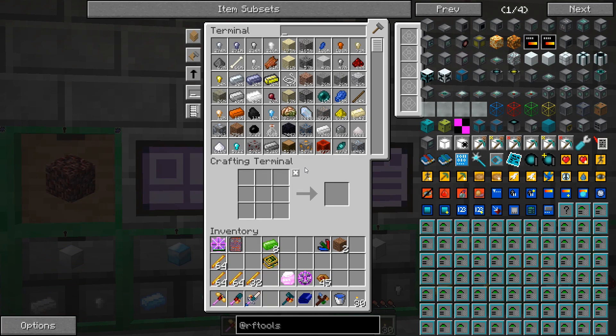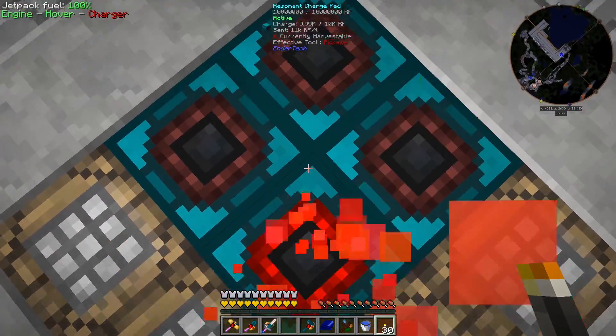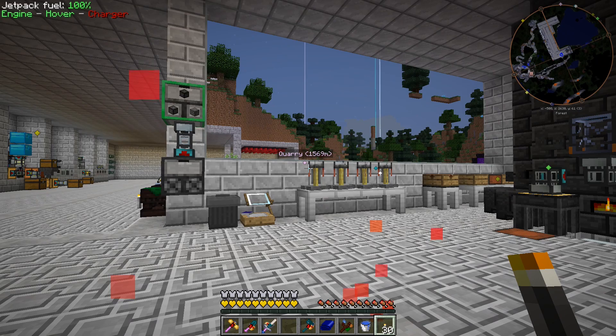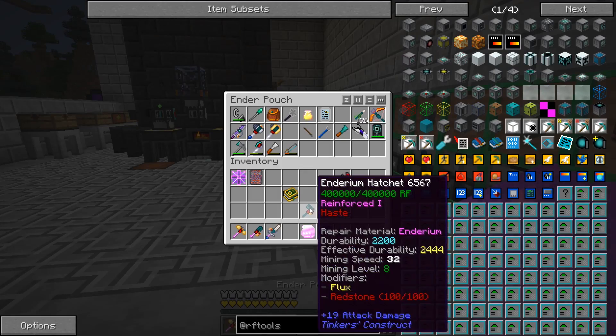We have eight in the system now, and here's eight more — I think we're gonna be good for a few minutes. Eventually I would like to have a proper Botania area set up where it's automatically producing mana, we have a large supply of mana, and all of this stuff is automated. I'd like to get more involved in that mod; I haven't really done much with Botania previously, but it's something I'm interested in.